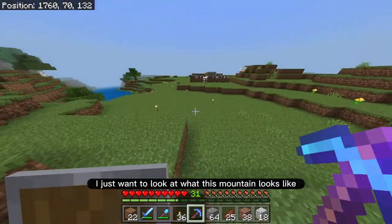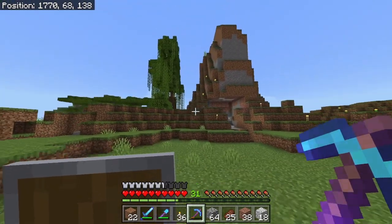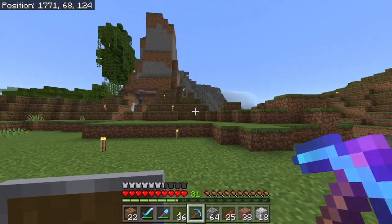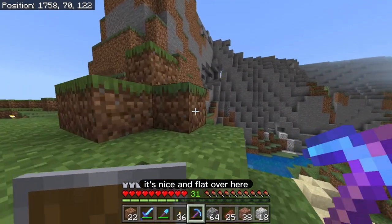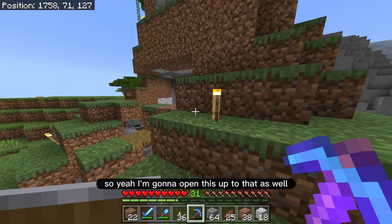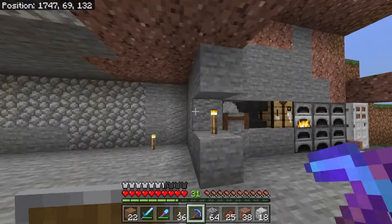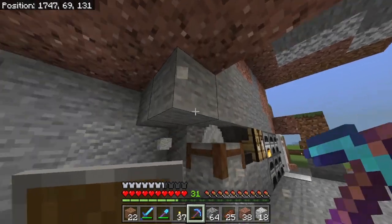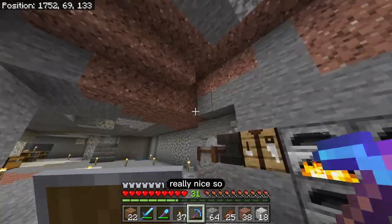I just want to look at what this mountain looks like from the outside, just to see how close I am to the edges. It looks like I'm probably about five or so blocks on this side to get to the edge. This side is kind of short. Oh yeah, look — it's nice and flat over here. So yeah, I'm going to open this up to that as well, which is right here. Perfect — yeah, because the mountain on the outside of this is completely flush, so I'll be able to have this whole section open with glass. It's going to look really, really nice.